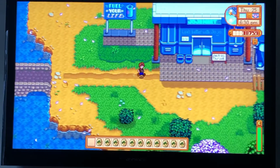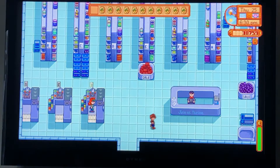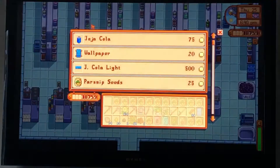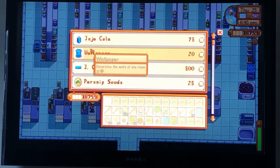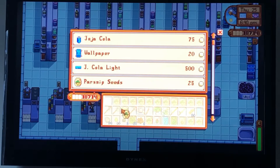Pierre's wasn't open because he wasn't there. So we're gonna go into Joja Mart and you're gonna want to buy something. We're gonna go with the parsnip seeds because they're the cheapest. So put that in your inventory.